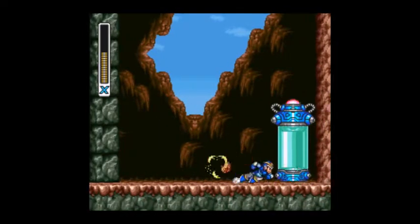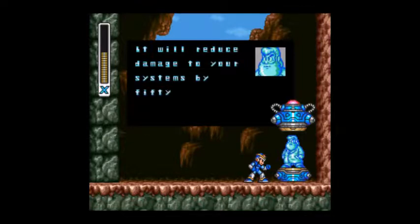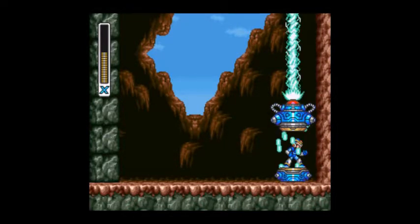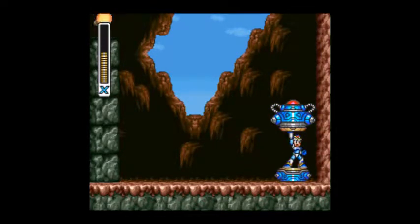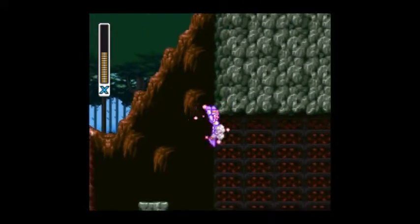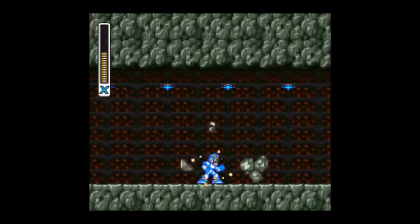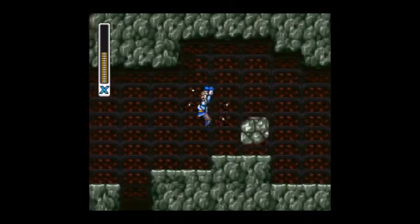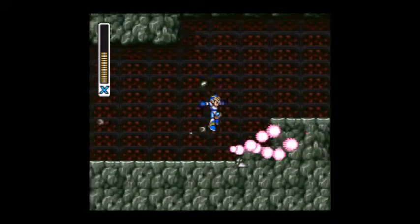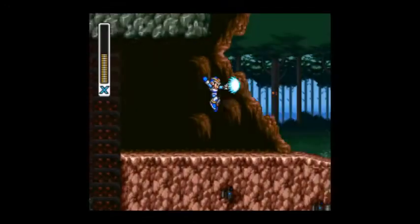So we beat him. Oh cool — a Dr. Light capsule. This capsule contains a new type of body armor. It will decrease damage by 50%. I'm not sure why I got this earlier, but it was probably the stage order I wanted to go in. But 50% damage reduction is a whole bunch of damage reduction — any enemy that was hard for you should be way easier now. So you have 50% less damage. That's cool.